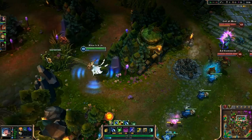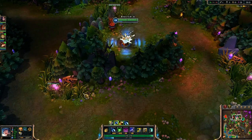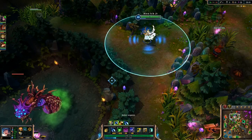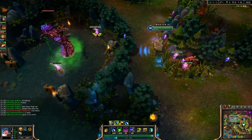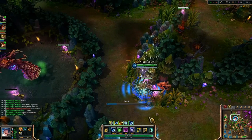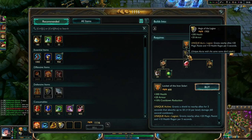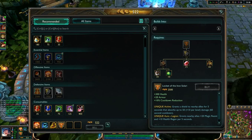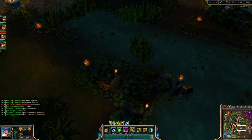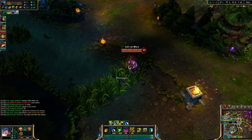I've gotten so much gold from just auto-attacking champions. Next item will be something crazy — I think I will just go Zeke's Herald. Has Thresh bought a single ward yet? Nope. Locket builds from this now? Cool, so now I don't have to choose between them. Looks like they took Dragon — that's kind of bad. We have Baron control though.